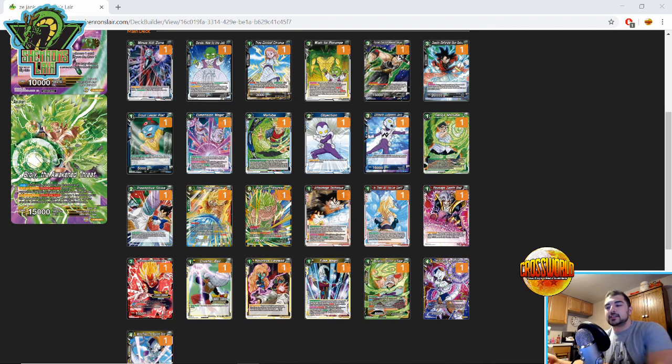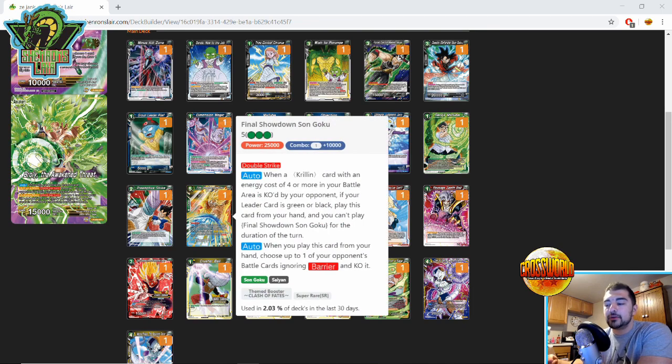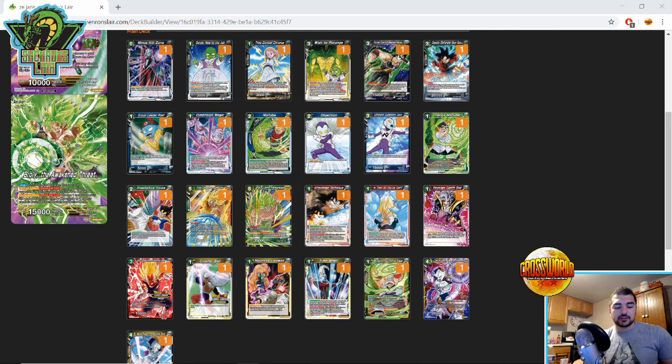Final Showdown Son Goku is one of my favorite cards for dealing with Victory Strike and Height of Mastery. It hasn't been super meta-relevant yet, but I think it's a very powerful engine. When the appropriate Krillin is KO'd — there are some in Clash of Fates and new ones in the anniversary box — you can play this Final Showdown Son Goku for free from your hand and KO anything on the board ignoring energy costs and ignoring barrier. That lets you deal with Height of Mastery and Victory Strike if they're trying to break through your Krillin deadly defender. The only issue is yellow has answers to defenders — like the Vegeta BR from Clash of Fates that comes in and rests barrier blockers. People aren't really playing that Vegeta right now though, so this could be the perfect engine to sneak some wins — you can catch them off guard.